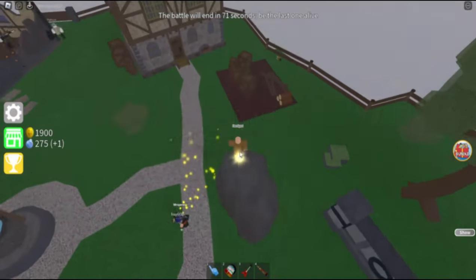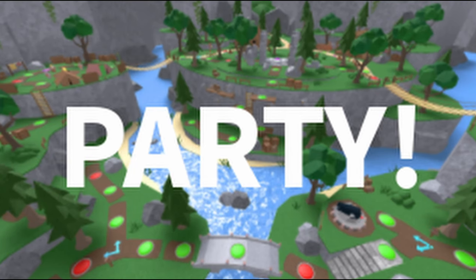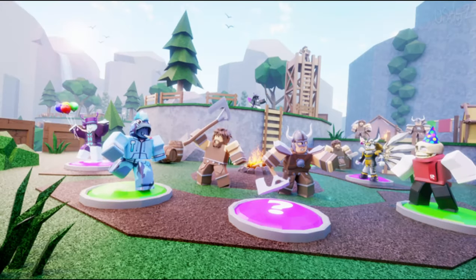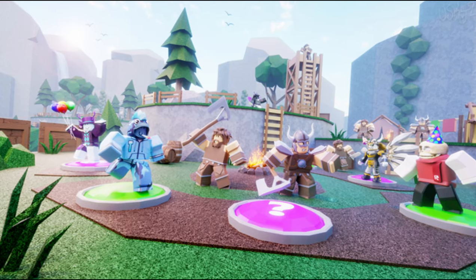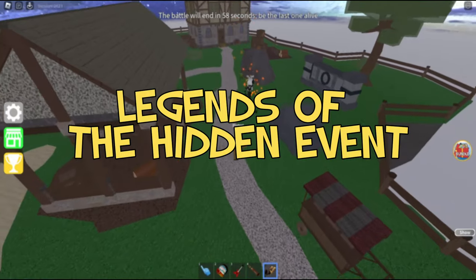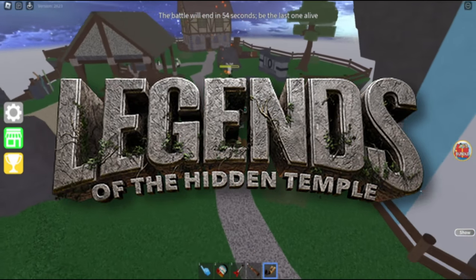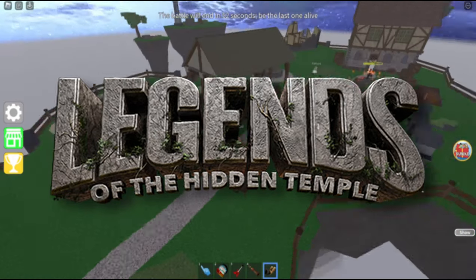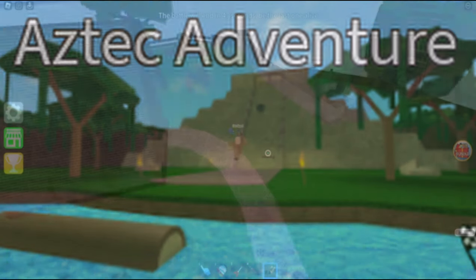Epic Party Delay: Epic Party was first teased in June 2021 and was supposed to be released that summer, but development took a bit longer than expected and was eventually released November 20, 2021. Legends of the Hidden Event: this was an event in 2016 and Epic Minigames was featured in it. You could obtain the Silver Monkey in the Hidden Treasure Trek minigame by completing the obby.